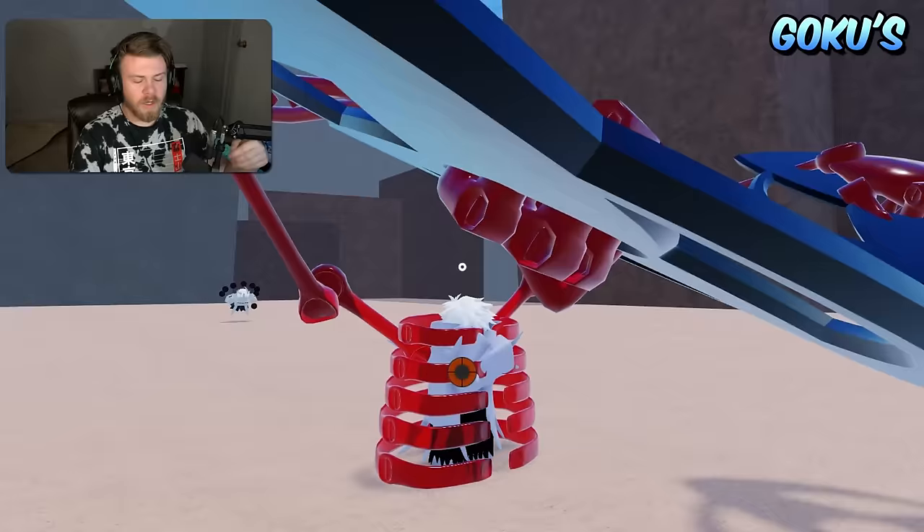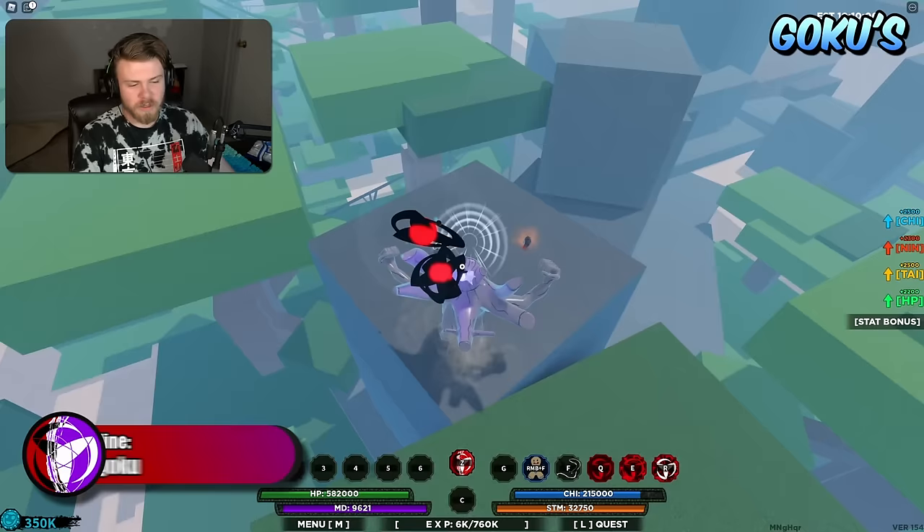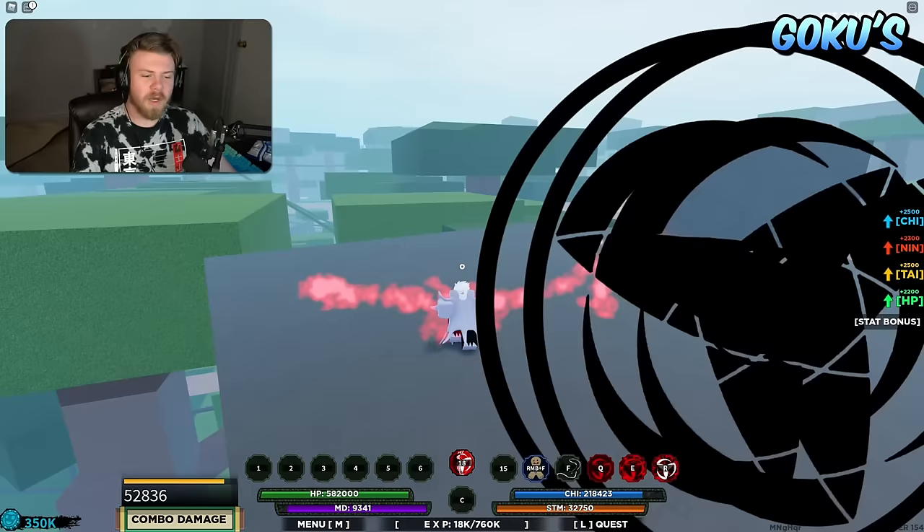Up next is Forge Ren. The strengths are honestly that the mode is really really good — probably one of the single best things about Forge Ren. The weaknesses are that the abilities really are not that good; all have better versions within the game besides the second one.